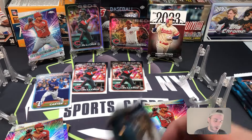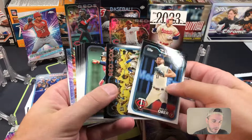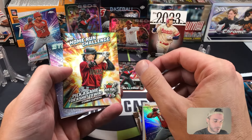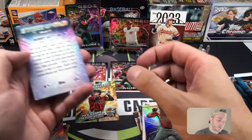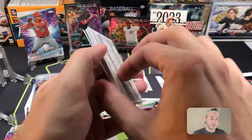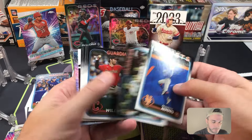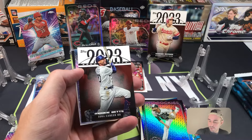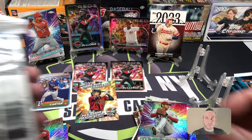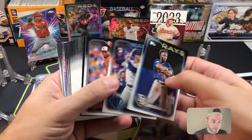Two more blaster packs here. There's a home run challenge floating around in here — Ronnie Mauricio base, Soderstrom base, and our third Corbin Carroll home run challenge in the past two days. Nice Bobby Witt Jr Stars of MLB. Holiday parallel is going to be Daniel Bard — he's another guy I pull a ton of parallels of. Gavin Williams rookie, Henry Davis rookie, and Mookie Betts 2023 Greatest Hits, Shohei Ohtani Stars of MLB. All right, pack for pack now.